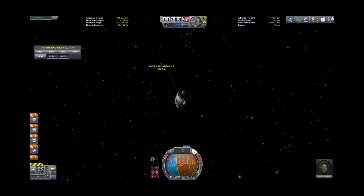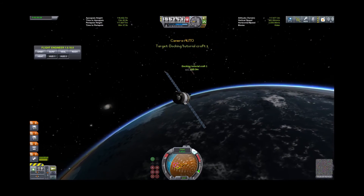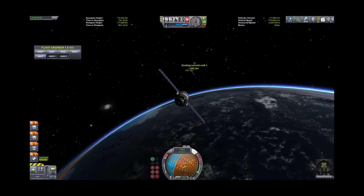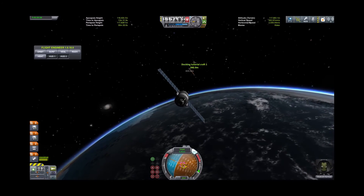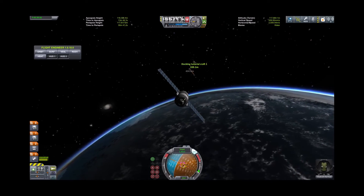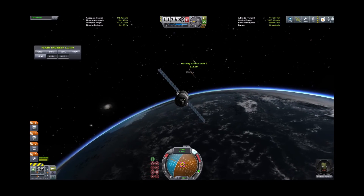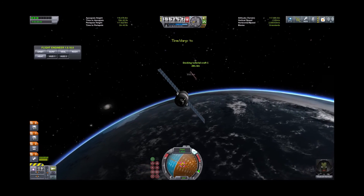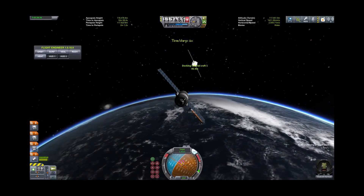We'll orient ourselves to face that target, then hop back to our first ship and again orient ourselves to face the target. We're drifting towards it at about 0.8 meters per second, although not right dead at it. We'll accelerate a bit — not too much — closing at five meters per second. We'll accelerate a bit more; we're under 100 meters.